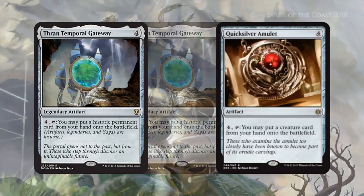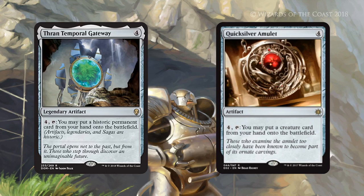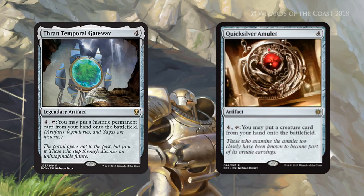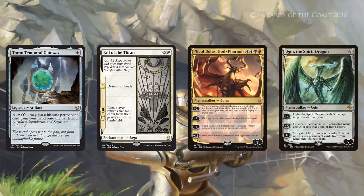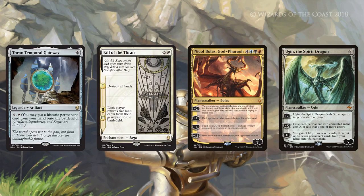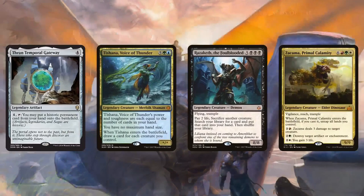Next up we have Thran Temporal Gateway, which is basically a twist on Quicksilver Amulet. Quicksilver Amulet lets you pay 4 mana to put a creature card from your hand onto the battlefield. Thran Temporal Gateway is basically the same, except it's for historic permanents — which means not only can you put legendary creatures on the battlefield, you can put any artifact, any saga, or any type of legendary permanent. You can't put a non-legendary creature like Primeval Titan into play, but you gain all these weird permanent types. You can do things you can't do with Quicksilver Amulet, like put Fall of the Thran into play at instant speed — wait till your opponent's turn, blow up all their lands. Also, a way for casual or even weird modern decks to jump the curve on planeswalkers — cast this, maybe on turn three by ramping, turn four activate it, put a Nicol Bolas or Ugin the Spirit Dragon into play. That's something Quicksilver Amulet can't do.